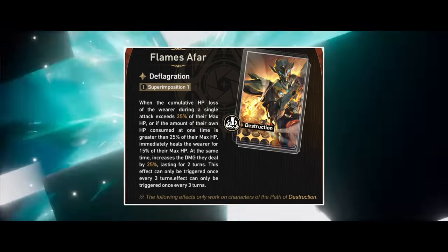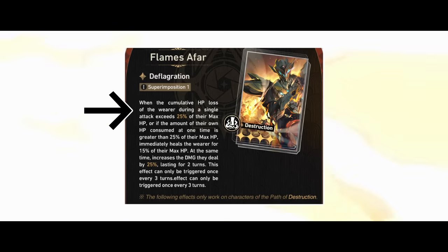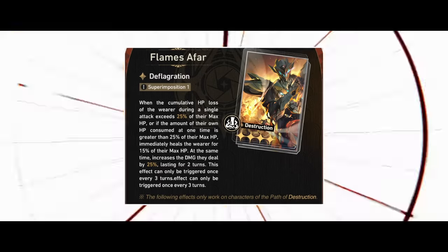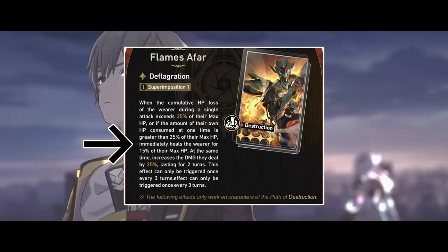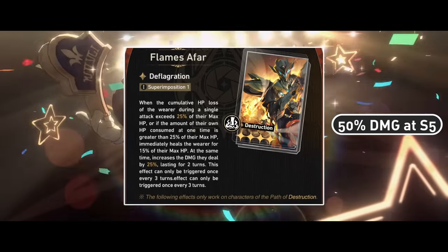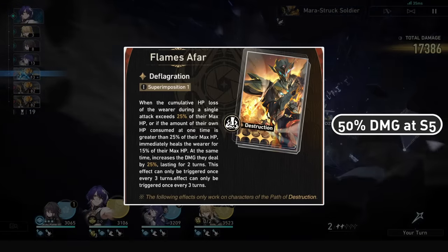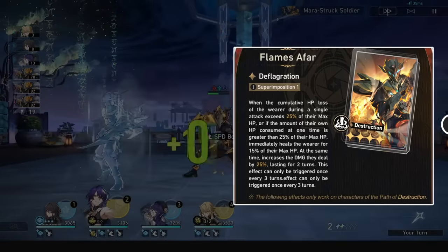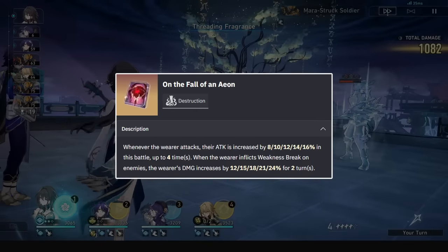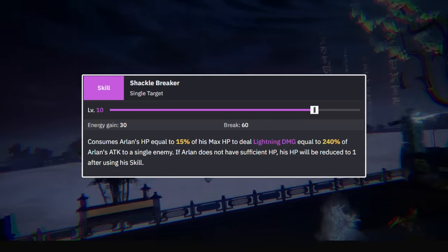Let's start with Sam's cone, Flames of Fire, our Destruction light cone. When the wearer deals at least 25% of their max HP in damage to an enemy, or consumes at least 25% of their max HP, they activate the light cone's effect: a 15% max HP heal and a 2-turn 25% damage buff. This effect can only be triggered once every 3 turns. It's a pretty niche cone, but has a nice self-sustain passive on top of a less conditional Secret Vow buff. Going through the Destruction roster, the best users are Blade and Clara; the rest have better options with Eon, and this effect is unreliable outside of these two units.